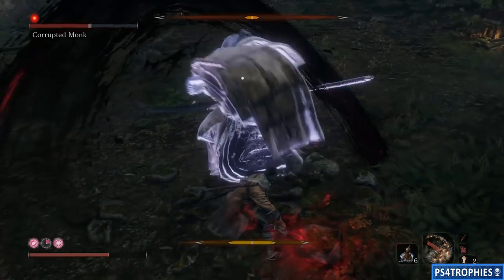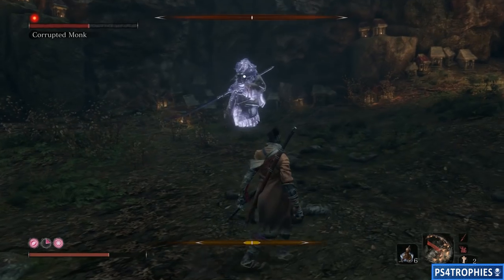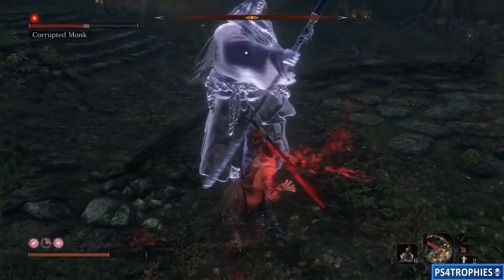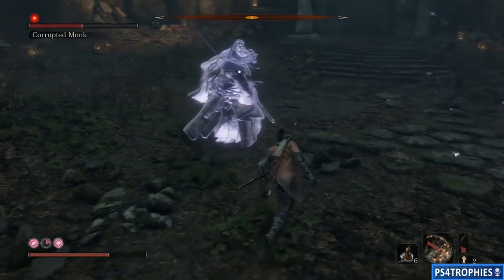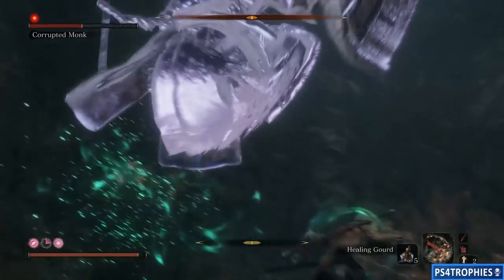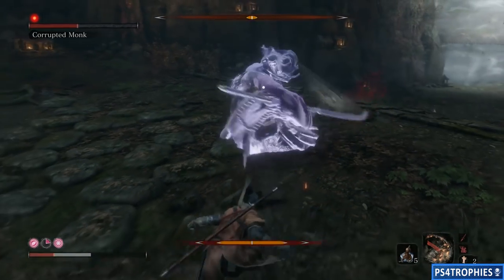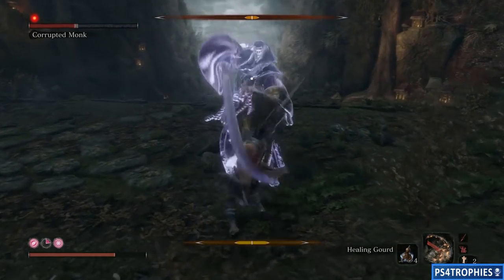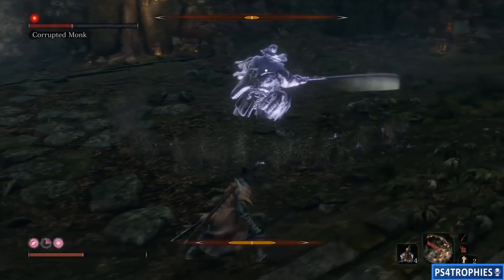That's the strategy - just wait for him to recover and then go in with a Mortal Draw again. Because it is my first attempt at this method it's not the cleanest, and I get a little panicky towards the end - I don't know if that happens to anyone when health starts getting low and you get a little more careless. There's his jump attack - when he lands after the jump attack he does kind of a sweep on the ground.